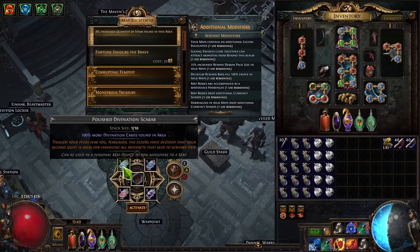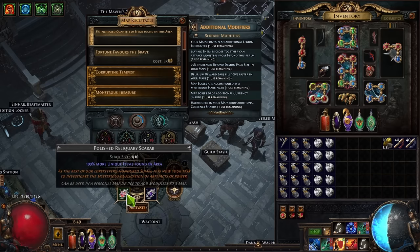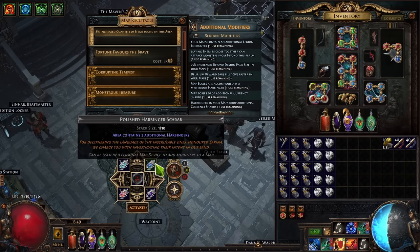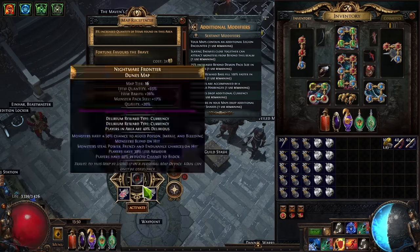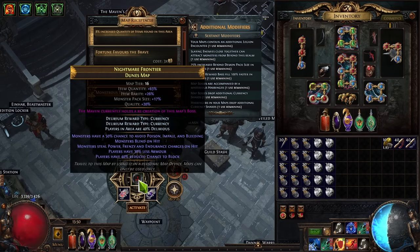The scarab setup is: polished divination scarab, polished harbinger, polished legion, and polished reliquary. These are fairly cheap. I'm also re-rolling them myself with harvest from other polished stuff I find. It's pretty easy to mostly sustain — for the past couple of batches of maps I didn't really have to buy scarabs. So that's very nice.